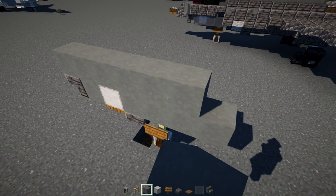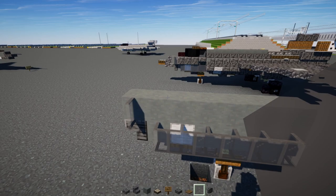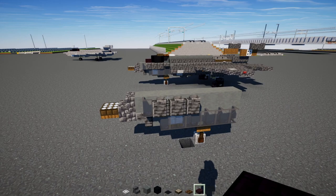Then we'll add cyan terracotta all the way across to the back of this. Then add gray stained glass pane — one here, going six blocks long. Then our polished deepslate wall three blocks long. Front cobbled deepslate stairs here, cobbled deepslate slab underneath, a spruce trapdoor, and a daylight detector — make it blue.